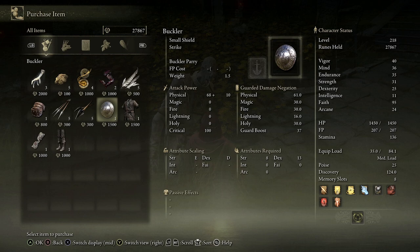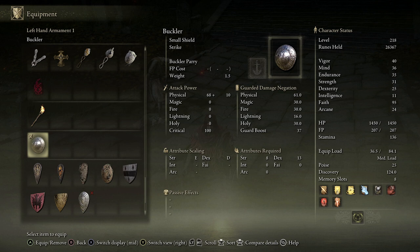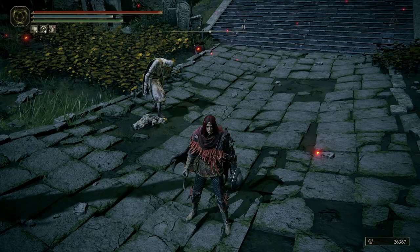So when we get that we purchase it. If we just come away from here and then apply that shield — there it is, Buckler. So you can see physical attack 68 plus 10, but the more important thing is the negation on the right hand side. And also you should be able to parry — so you can see there's my little Buckler.